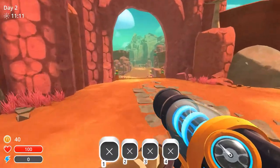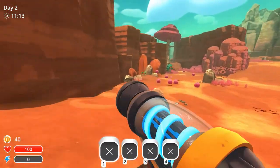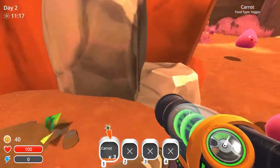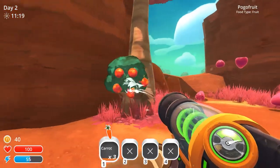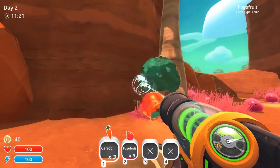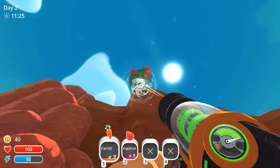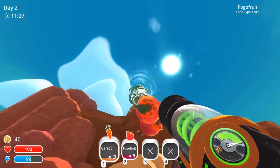Let's go get some food to feed our lovely little slimes. Carrots, use these. Come here you — oh, pogo fruit! We got lots of pogo fruit, yum yum yum yum.